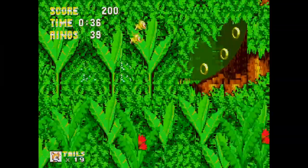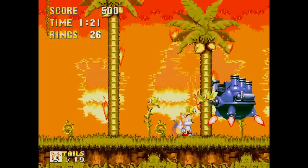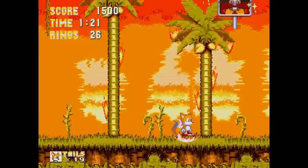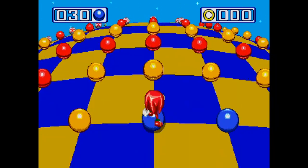At least Tails gets this cool Flicky death squad that lets him sit back as these birds of prey go full Alfred Hitchcock on the bosses and other enemies. One question: since Knuckles stole the emeralds, did he really set up all these spheres? This seems pretty elaborate — maybe invest in a safe next time.